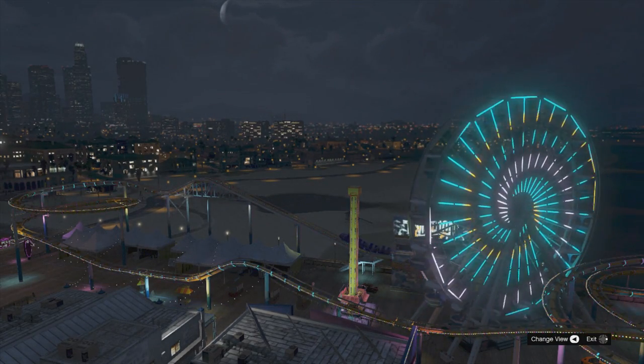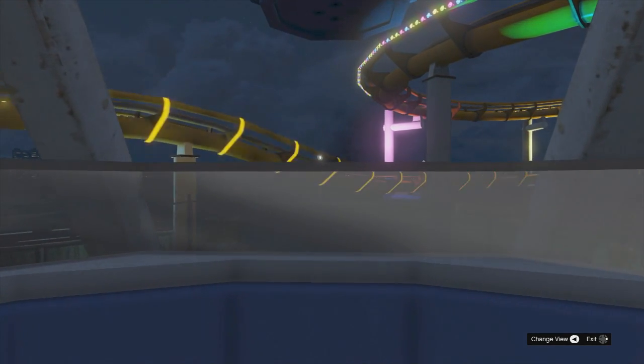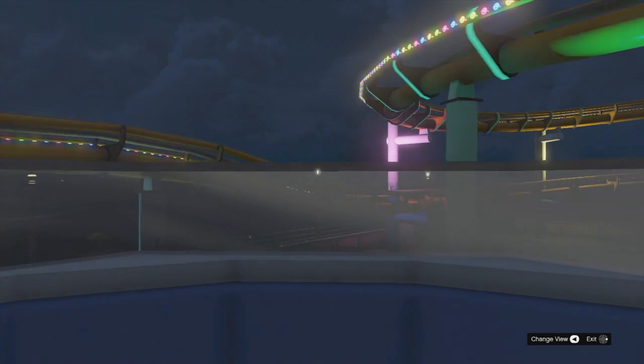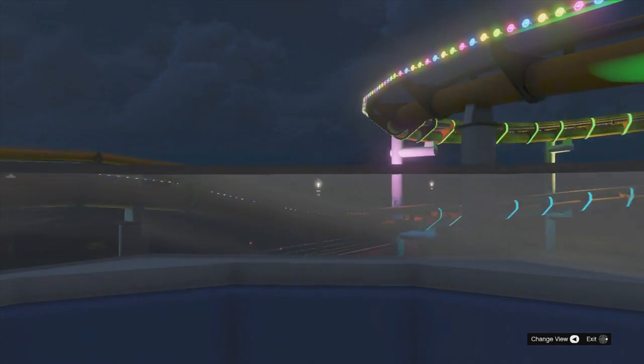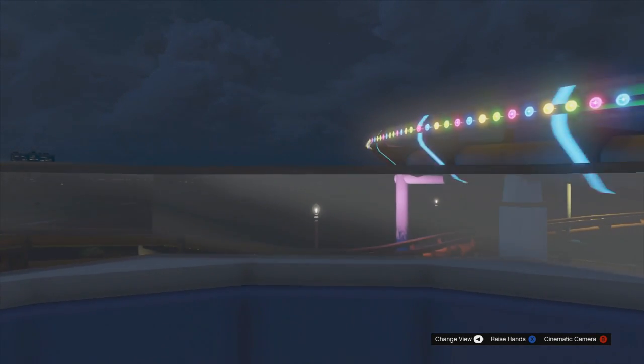Now from here, this is very important — you don't want to hit anything until you see at the bottom the roller coaster start moving. Once you see the roller coaster start moving, you can simply hit select once and it'll put you in this first person view inside of the ferris wheel, and from here you're pretty much done.